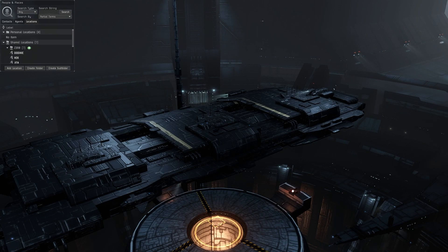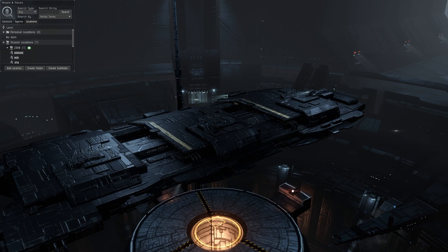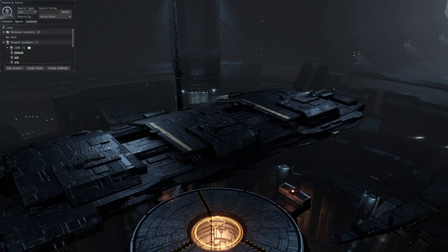Welcome back to the EVE Online video. We're going to be covering an anti-gank tactic for the jump freighter. This is going to address a situation that happens on the last leg of your jump when you jump into low-sec and go to gate into high-sec — gankers will attempt to bump you off the gate. It's actually a real problem, so I'm going to show you how to combat this.